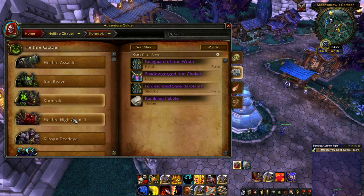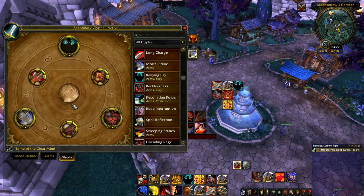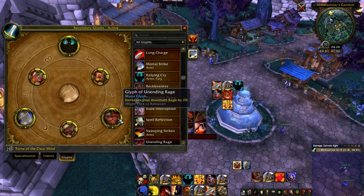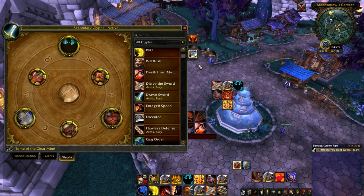Moving on to Hellfire High Council — this fight is 100% an Arms fight. Glyph-wise I would use Glyph of Mortal Strike, Glyph of Unending Rage, and Glyph of Bull Rush. Bull Rush is quite useful because in slight downtime you can charge out, Rend Dia, and charge back or leap back once Blademaster is dead and you've just got the two left — that gets you more Mortal Strike procs.